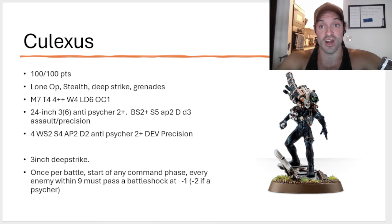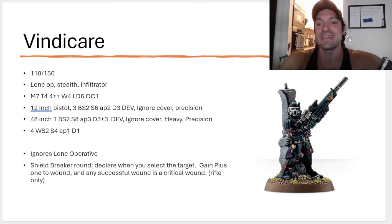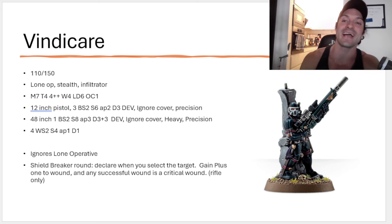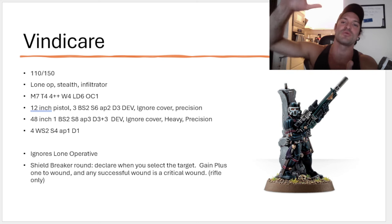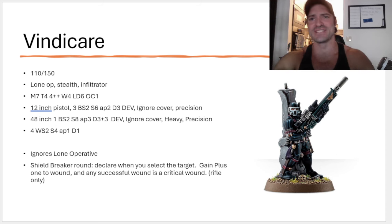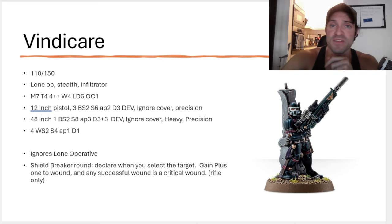Let's talk about the Vindicare. The Vindicare got better, and he is exciting now. If you're taking him in the Imperial Agents Codex, this bad boy is going to be running you 110 points, which is pretty dang reasonable for what he brings you. If you bring him as an ally, he costs 150 points, and there is no way I'm ever going to be bringing this guy as an ally. For 150 points, it's ludicrously over-costed. I would expect that points cost will be dropping precipitously as the edition goes on and they realize no one's taking this guy as an ally. In Imperial Agents at 110 points, probably pretty fair.